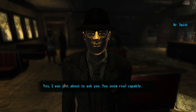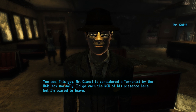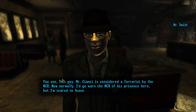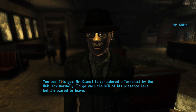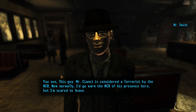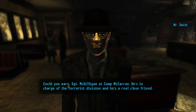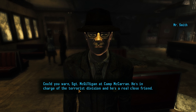I was just about to ask you — you seem real capable. This guy, Mr. Ciancy, he is considered a terrorist by the NCR. Now normally I'd go warn the NCR of his presence here, but I'm scared to leave. Could you warn Sergeant McGillock at Camp McGowan? He's in charge of the terrorist division and he's a real close friend.